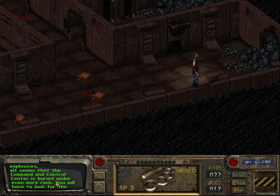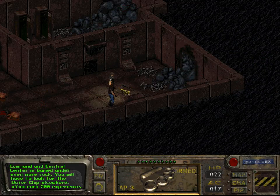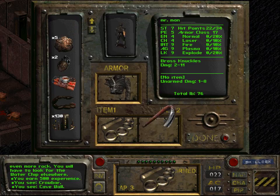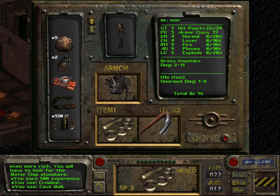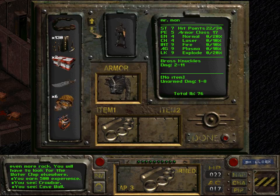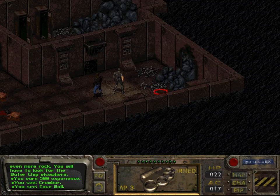It seems that the command and control center is buried under even more rock; we'll have to look for the water chip elsewhere — who would have thought? We gain 500 experience points. And there's a crowbar, which sort of doesn't look like a crowbar at all, but it's a crowbar. It probably counts as a melee weapon. We can sell that crowbar later.